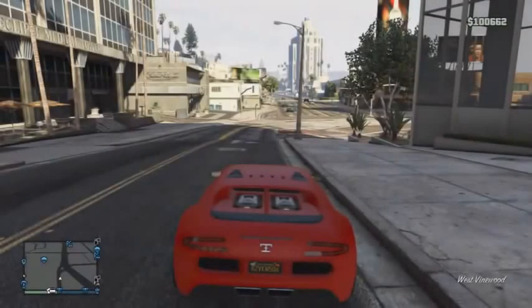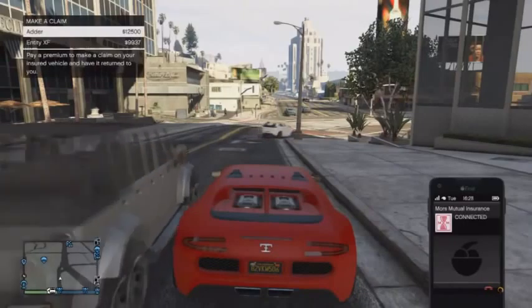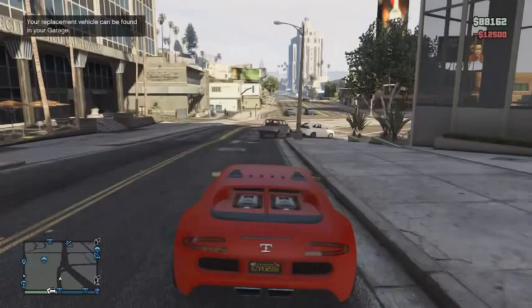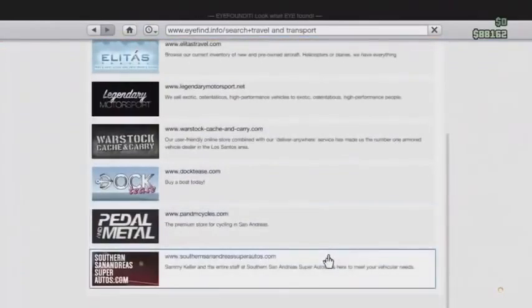Go into your garage and pick the car you want to do this money method — or glitch, whatever you want to call it — with. I would say a car that's worth a lot of money. If you've got a fully upgraded Adder, that would probably be your best bet, because that's worth quite a lot of money — I think you'll get around $120k each time. When you come out of your garage, you'll spawn outside on the road or near your garage.